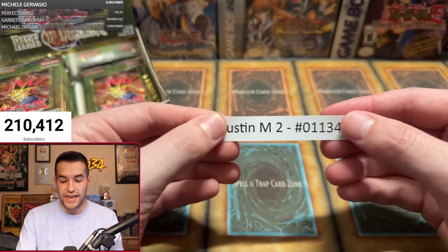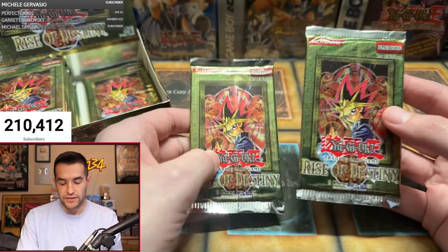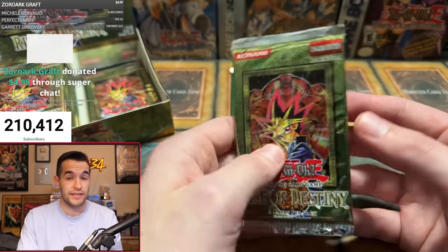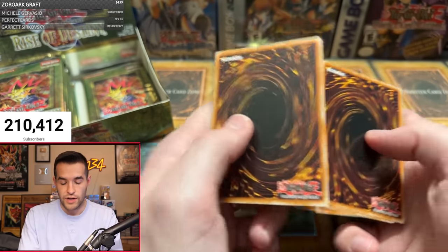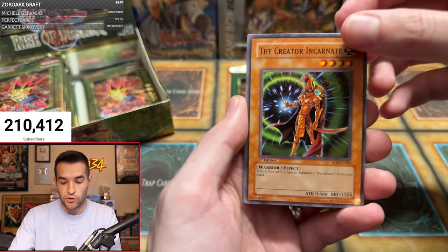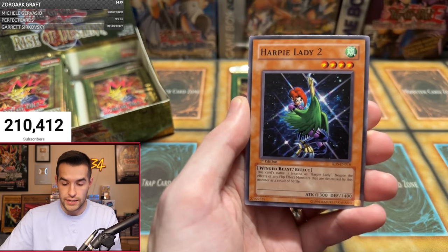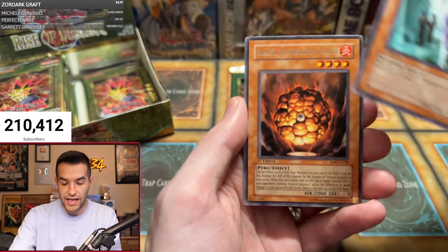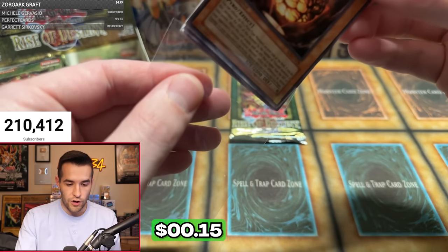Speaking of Austins, we have Austin M with two packs — a different Austin. We're one for seven; it's a slow start. There should be six to seven foils in this box. We need a little more luck. Pack one: Mokey Mokey King, Woodborg Inpachi, The Creator Incarnate, Elementsaurus, Back to Square One, Creeping Doom Manta, Harpy Lady 2, Tactical Espionage Expert — and another rare. So many rares to start off.